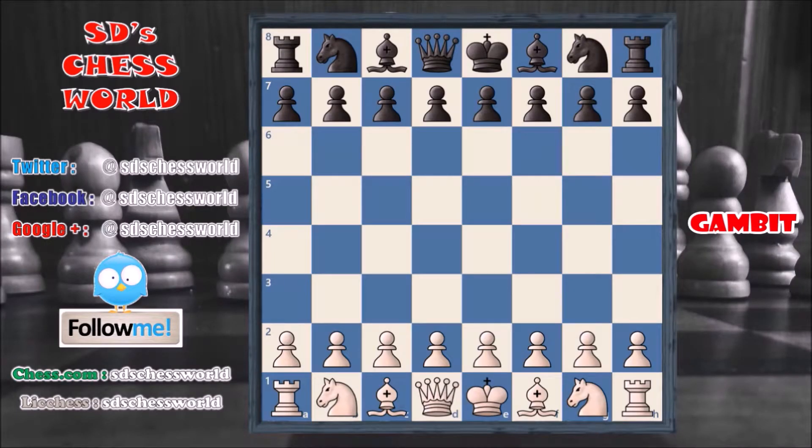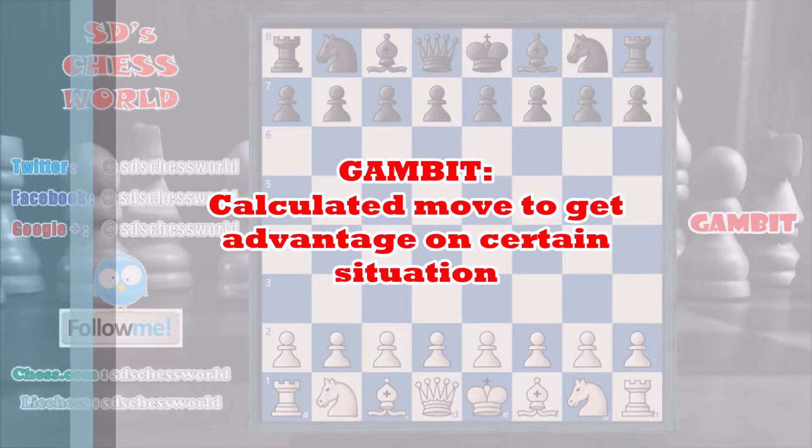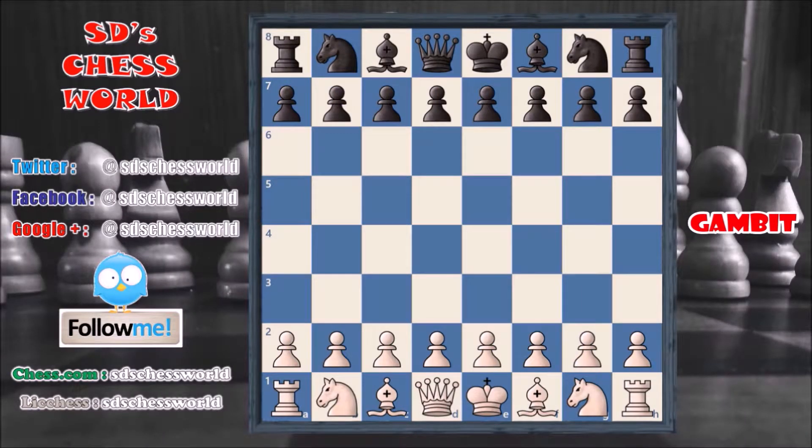First of all, what is the meaning of the word Gambit? Gambit is a calculated move to get an advantage in a certain situation. And in chess, Gambit is really sacrificing your minor pieces to get a major piece or to get an advantageous position. Let's see on the board.